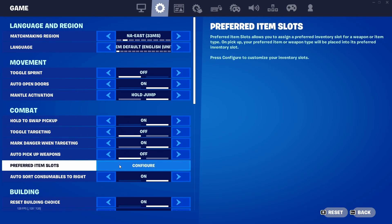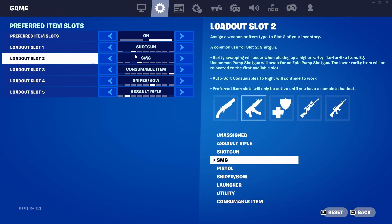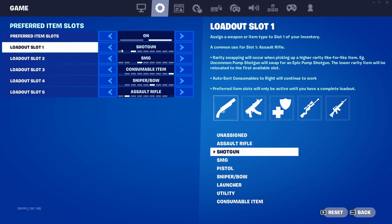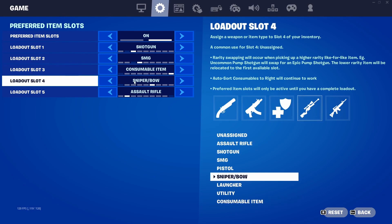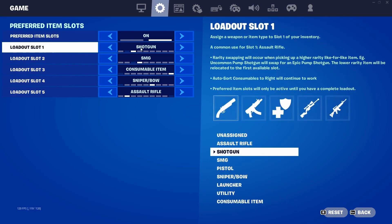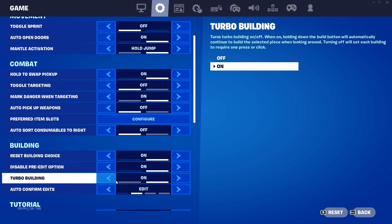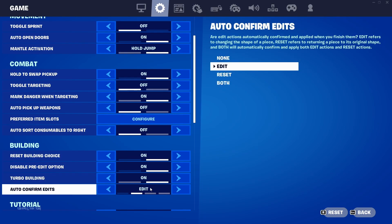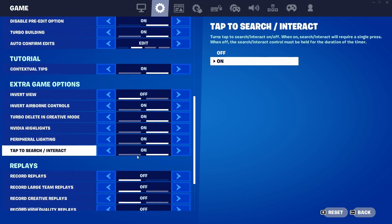Hold weapon swap pickup: you want this to be on. Auto pickup weapons: this needs to be off. Preferred item slots: you always want this on. My slot one is shotgun, SMG, consumable, sniper, and assault rifle. If you're using the same settings as me, you want these to be all like this, or you'll figure them out as you go. Reset building: these should all be on. Auto confirm edits: if you're using my settings, you want this to be on.